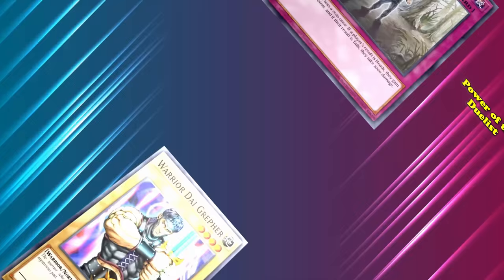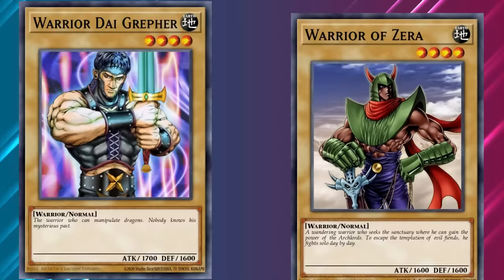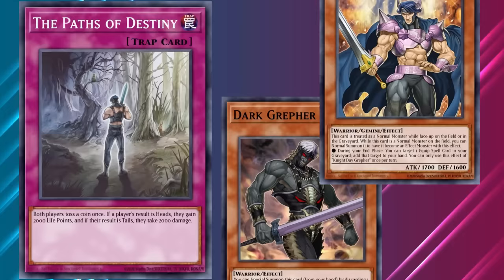Similar to Felinor Monster Warrior of Zera, Dgreffer's story is a branching one, with different paths he can take and ends that he can meet — the paths, you might call them, of destiny. This trap is as unpredictable as the start of any journey. It might help you, it might hurt. Let's take a look at the effect.